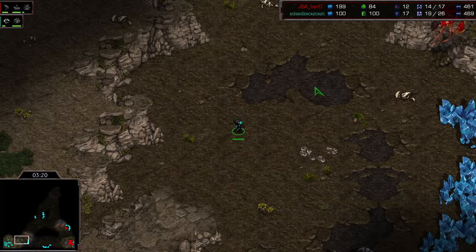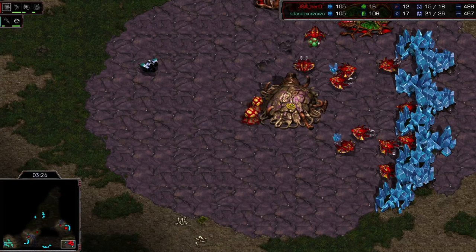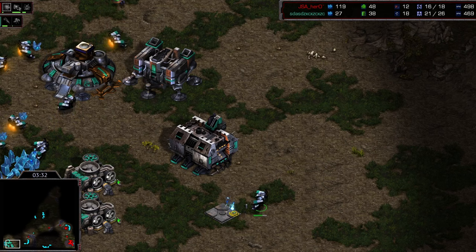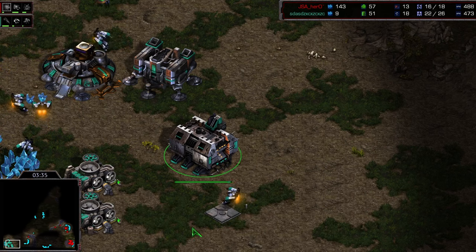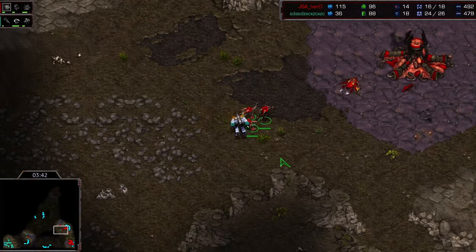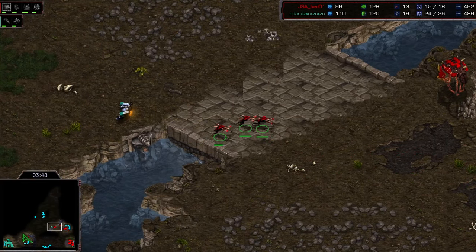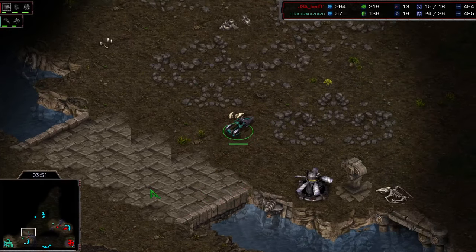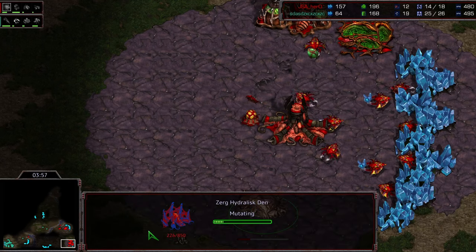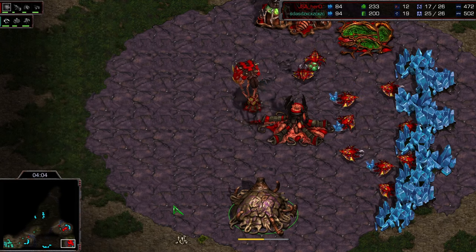I'm blown away — that is wild. Hero making a really big mistake there by not trying to run around a bit more and target down SCVs, rather than letting them fight and letting them chase the marines. You really do need to be careful with those first few lings. Now he's going to be forced to build a sunken colony and additional lings. He builds two more lings and the sunken colony is gonna come. He cancels the lair.